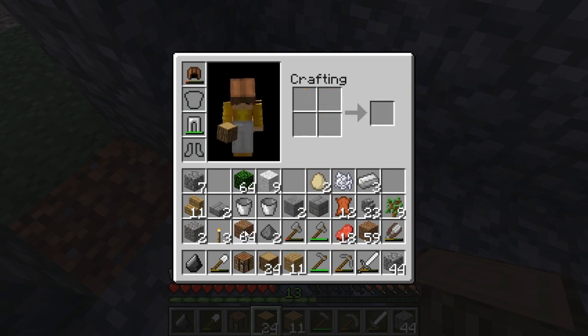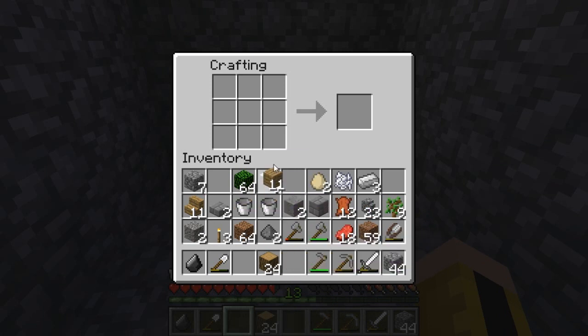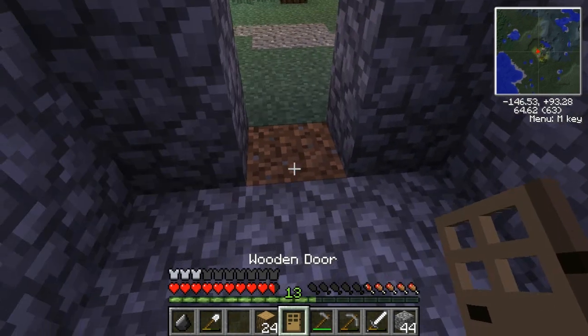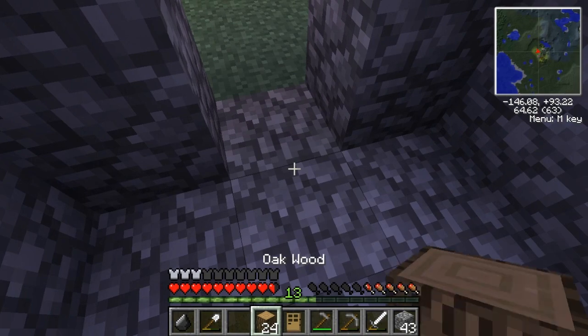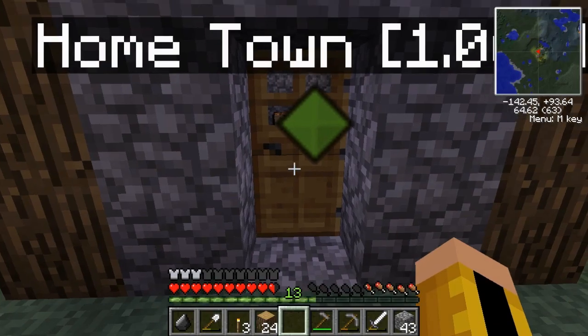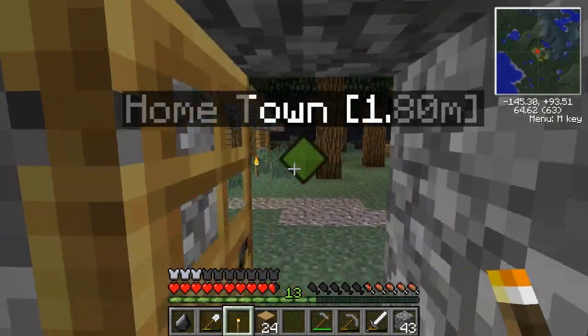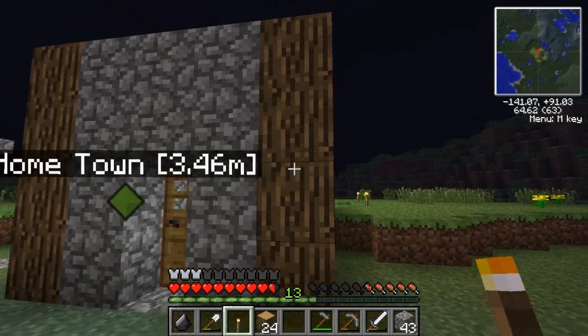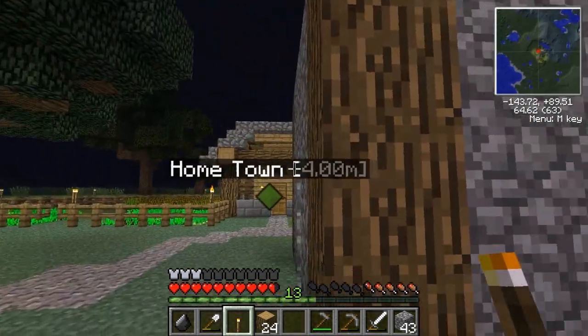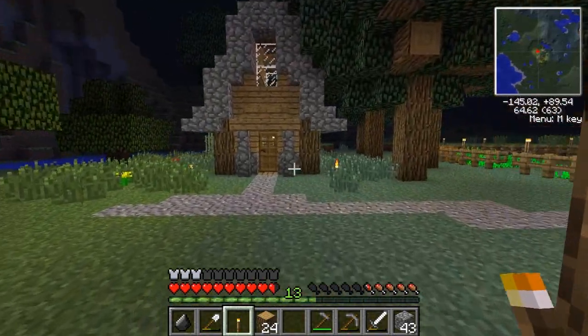A crafting table for this building — it's nice to just have them everywhere so you don't have to worry about carrying one around. Door. There we go. Do I have any torches? A couple — let's throw a couple in. Oh, scary noises. I used to think that actually meant something, maybe it still does, but I like to think that it doesn't because it makes you feel better. Oh man, it is dark out though, so I'm gonna sleep.